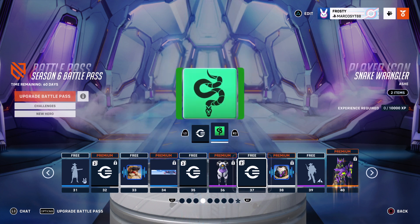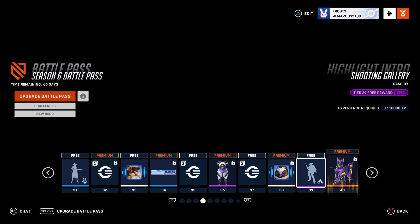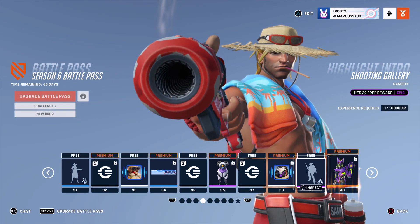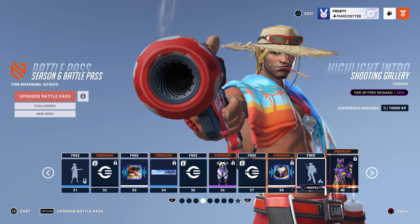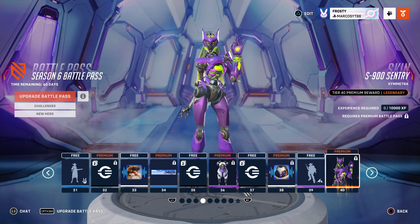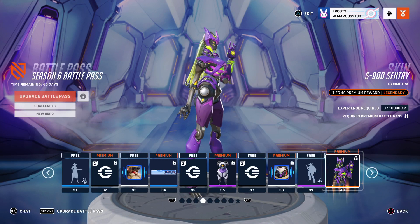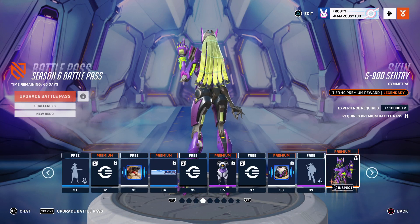Get your 100 credits. Snake Wrangler goes with the Ash skin. 'I fought for peace for too long, I was a fool.' No, you're not, you're pretty good. I love this highlight intro, but too bad - oh yeah, he's reloading so he shoots before. Pretty cool, goes really well with the skin I have on, and that's Shooting Gallery.